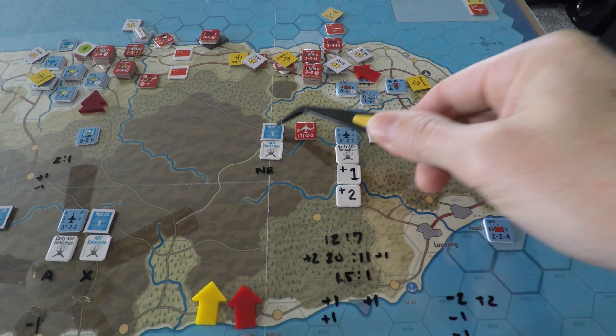We are in the basic movement and combat phase right now — we finished up the basic movement phase. So it's the initiative or first player. In Taiwan, we have no initiative player because it's a contested turn, so the first player is China because they were the initiative player. China has maintained a victory point lead, so they're still the first player.